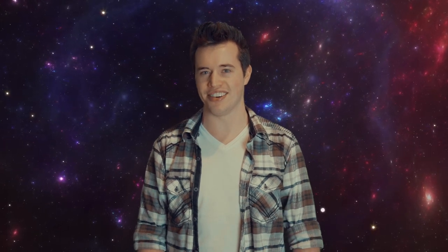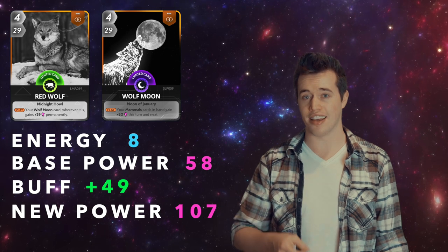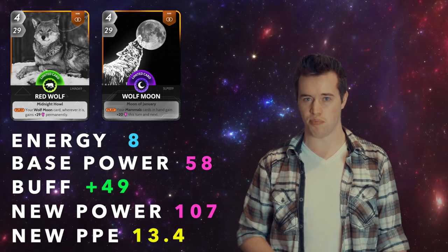Here's one that on the day I'm filming this, you can buy in the store right now. Red Wolf and the Wolf Moon. Total energy cost: 8. Total power: 58. These two add a buff of 49. That makes their new power 107, and their new PPE 13.4.